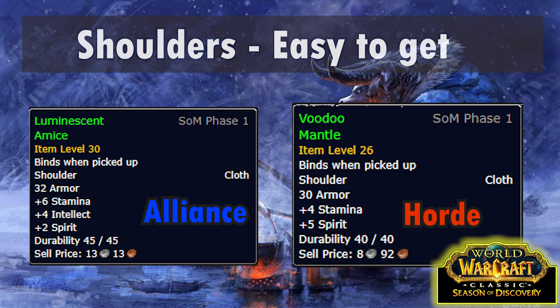As an extra bonus, there are also some acceptable options from quest rewards. Alliance players can get Luminescent Amice from the Fallen Sky Lake quest in Ashenvale. For the Horde, Voodoo Mantle comes from the Jinsill's Forest Magic quest in Stonetalon Mountains. Both quests are easily soloable at 25, albeit the Alliance one does require killing one level 30 non-elite mob - if that's a bit too hard, just grab a friend to help.